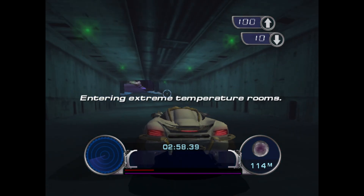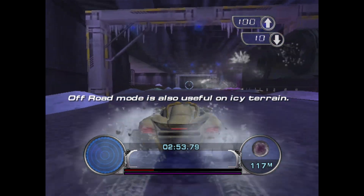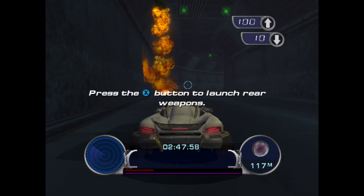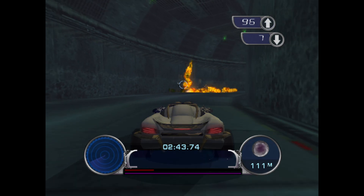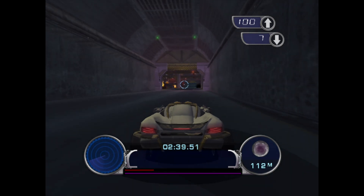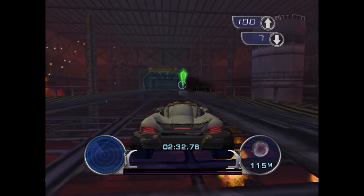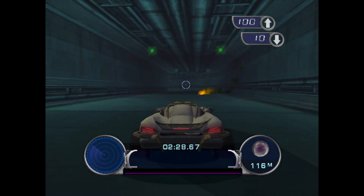Entering extreme temperature rooms. Off-road mode is also useful on icy terrain. Press the next button to launch rear rockets. Take out hostile towers.